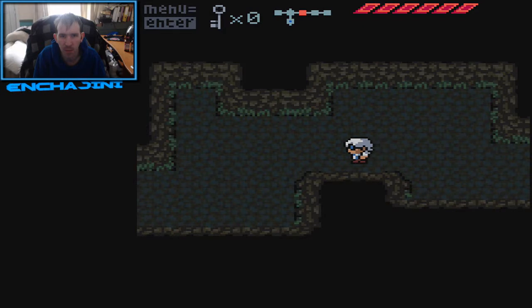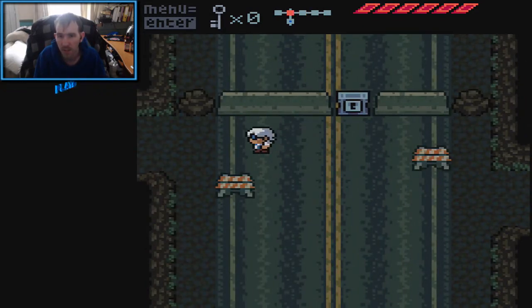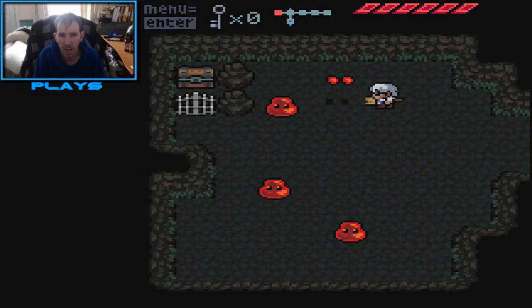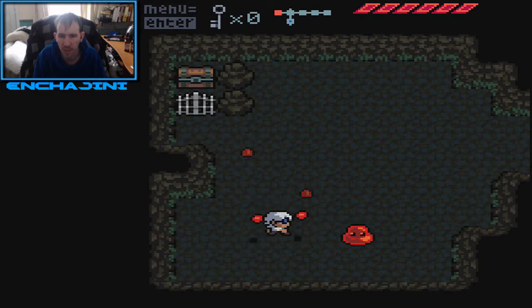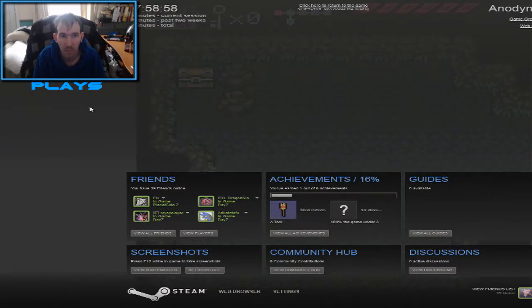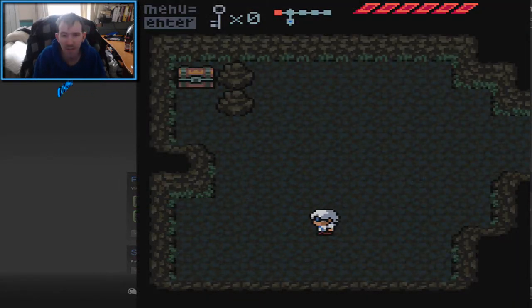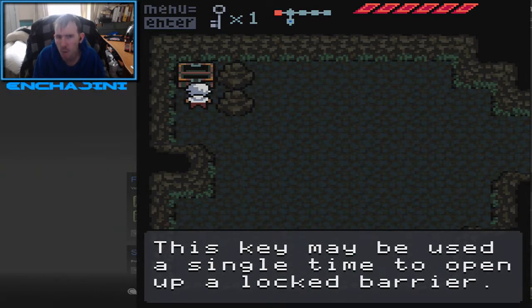I've just realized there's a mini-map at the top of the screen. And you can see that my overlay has glitched up in the bottom right corner of the screen. I can shift-tab but that just screwed it up because now it's not full screen. This game — you may use a bomb one time to open up a locked barrier.